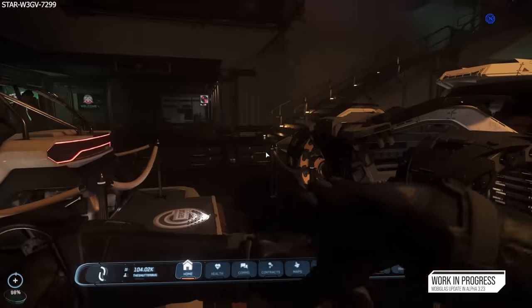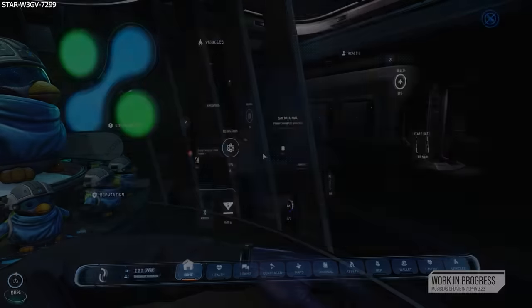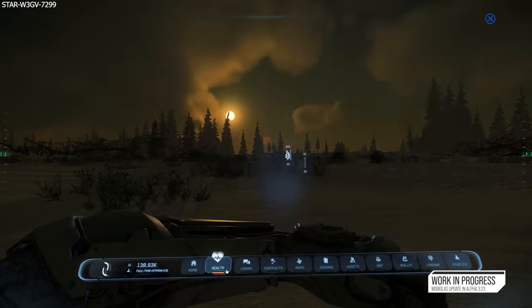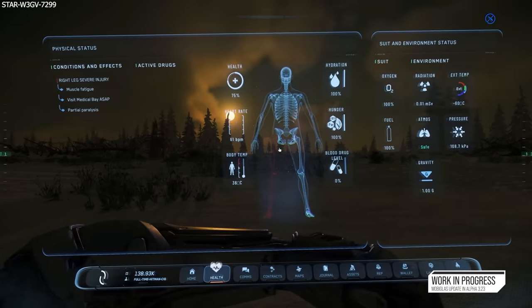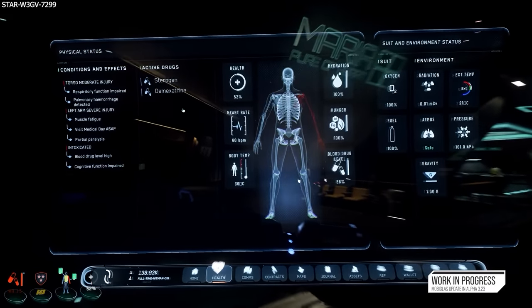The new UI looks much nicer, it feels better and functions easier too. The home screen presents a lot more information in a cleaner way — your vehicle status, your health, contract notifications, reputation and the local environment, with the usual app choices down on the bottom row. Along with the new MobiGlass comes a new health app which displays all information regarding your character's health, the suit you're wearing, and the environment you're in. It also now shows active conditions and effects, as well as active drugs that might be affecting your character.